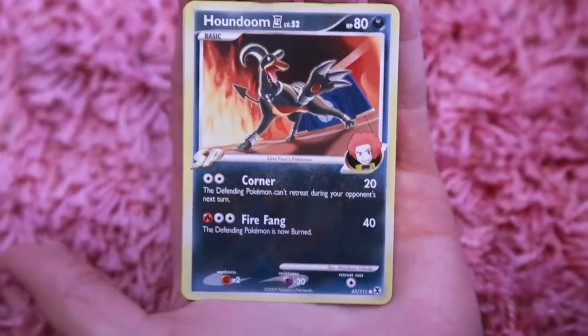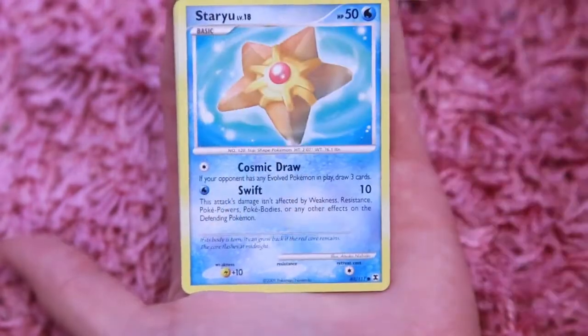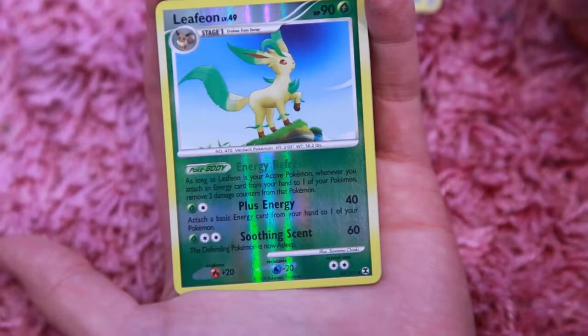A Houndoom to start it off. Houndoom. A Spiel. Really nice art on these cards. A Staryu. An Aeron. A Munchclank — I've never seen this before. This is beautiful.